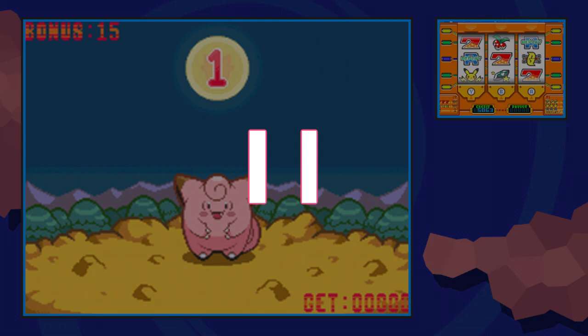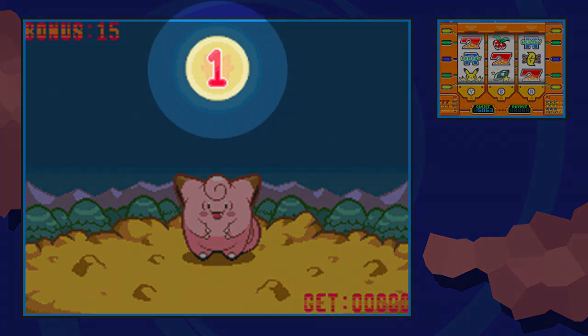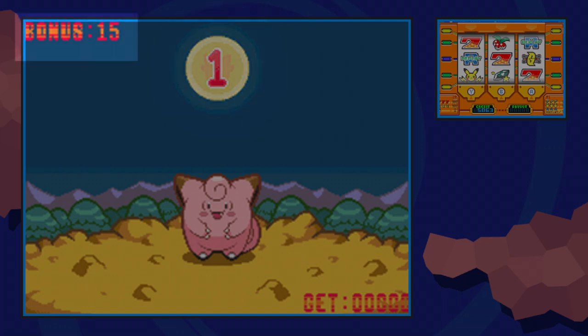Before we start the bonus round, I want to clarify what you see on screen here. This big number in the moon represents which bonus round you are on. This number in the upper left represents how many spins you have left in the current round, and this number always starts at 15. The number in the bottom right shows how many coins you've gotten from this bonus session.